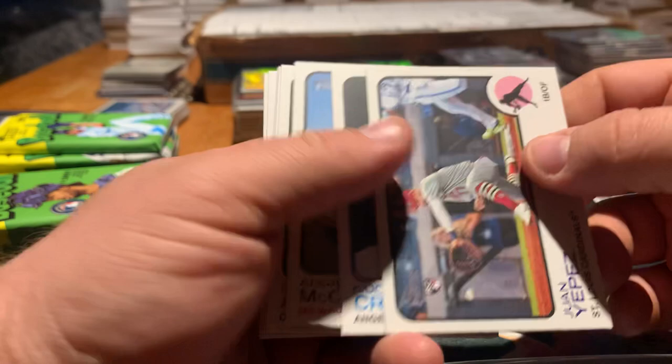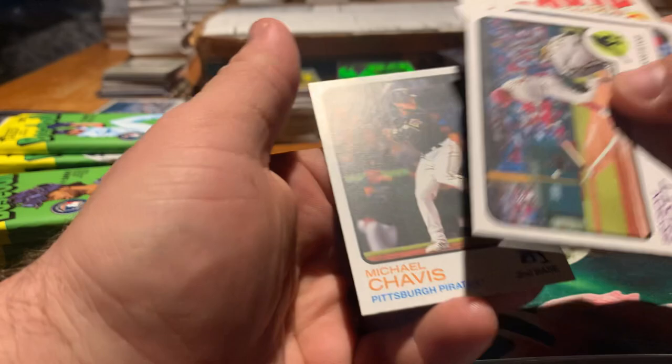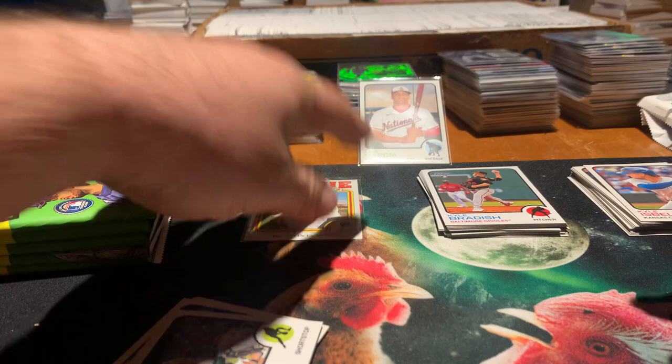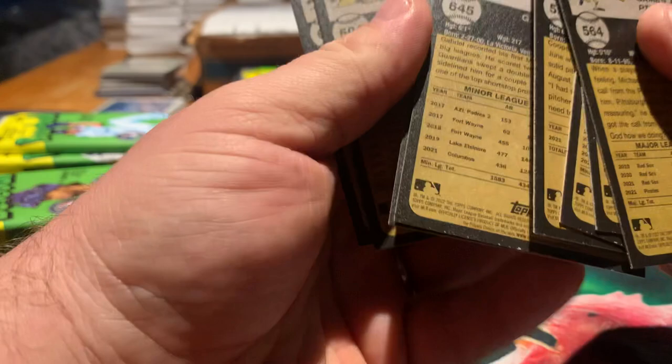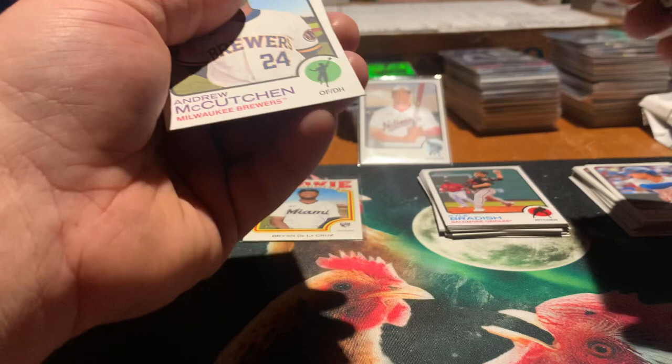Pack four. Lopez, Criswell rookie, McCutcheon, Arias. There's a rookie performer, Brian De La Cruz. There's a Perez, Cooper Hummel, Bryson Stott, and Michael Chavez. That was a lot of rookies there — we'll sleeve the Brian De La Cruz, we'll call it a hit. I think that's all base cards, just a lot of them. Six rookies, two vets.